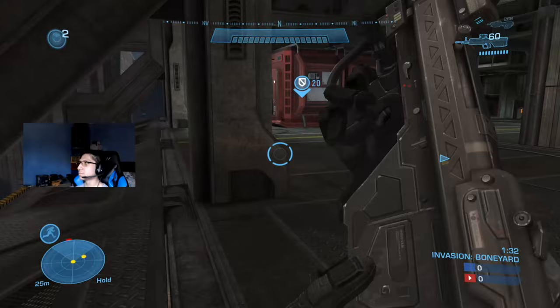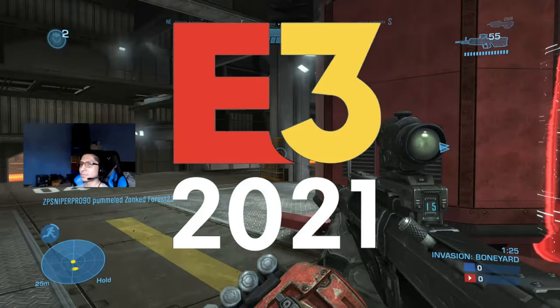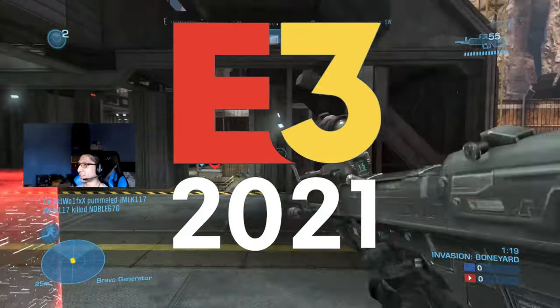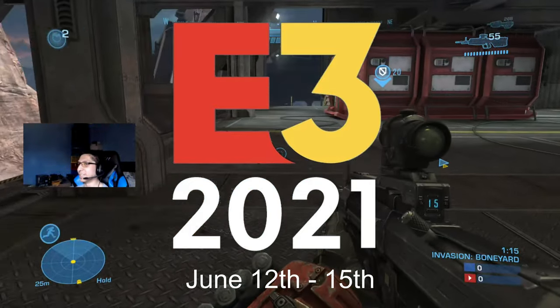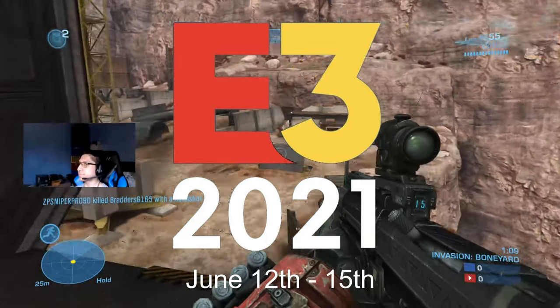Now let's talk about E3. E3 2021 is confirmed to be happening this year, but just like last year, it will be an all-digital event. Microsoft and Nintendo so far are confirmed to be there. E3 begins from June 12th to June 15th, which is important not just for games in general, but particularly for Halo. I have some speculation I may talk about in another video.